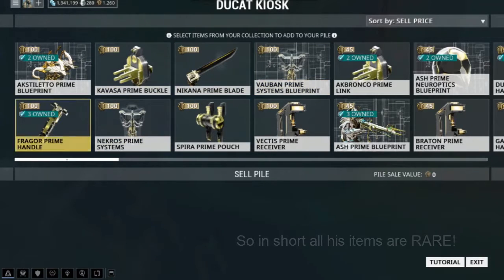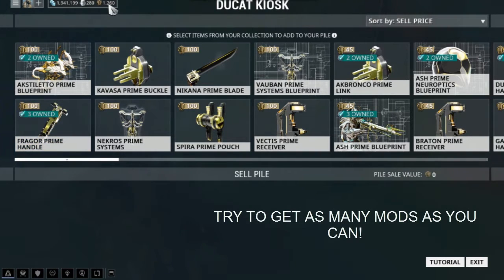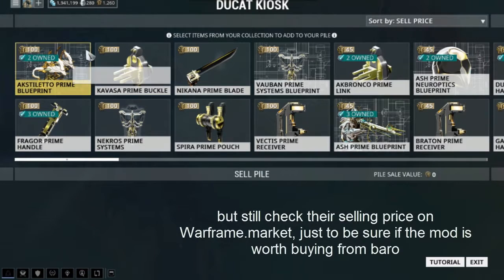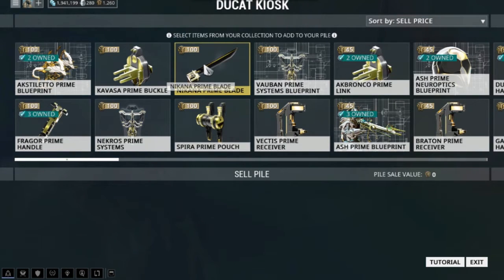These are the prime parts I have that I can sell. I got a Fragor Prime Handle which I don't need — I could check its market value, but in this video I'm just going to convert it to ducats. It gives 100 ducats. I currently have 1,260 ducats, which may seem like a lot, but Baro requires 200, 400, or 600 ducats or more for his items, so keep getting as many as you can.